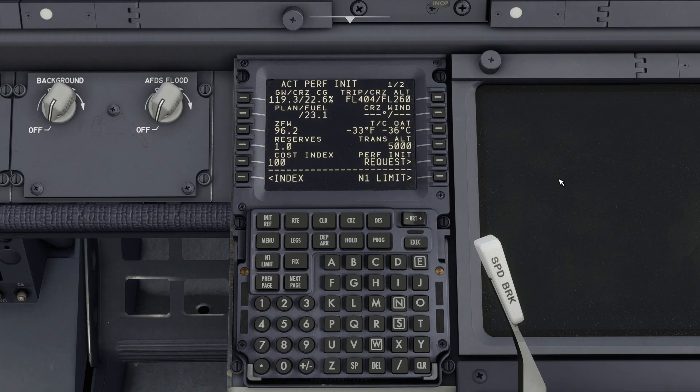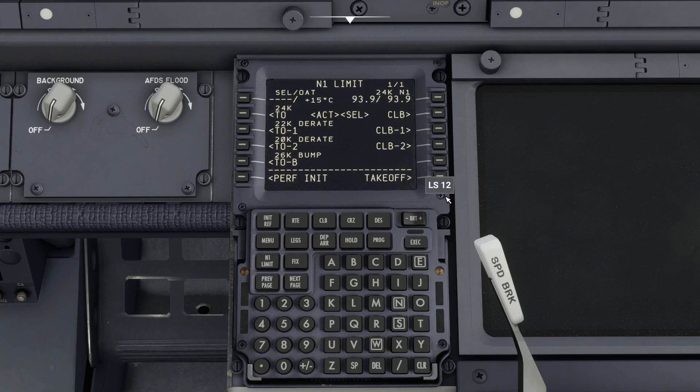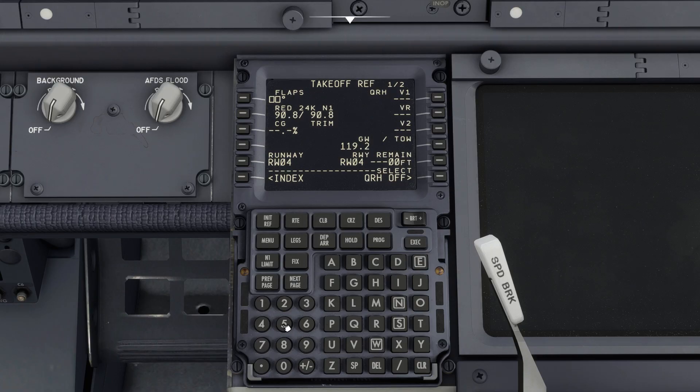On the N1 limit page we'll configure our thrust rating. SEL can usually be populated with a value of 40 in temperate climates — think of it like a flex temperature in an Airbus. On the takeoff page we'll set flaps 5 for takeoff. We'll populate the CG by clicking the soft key next to it, and press the soft keys on the right-hand side to populate our V speeds. Note the V2 speed — we'll need this soon.